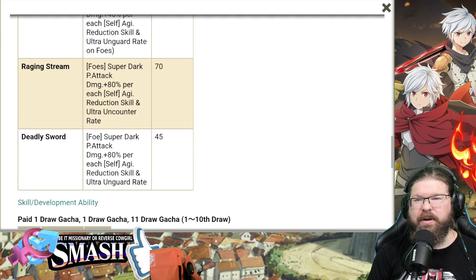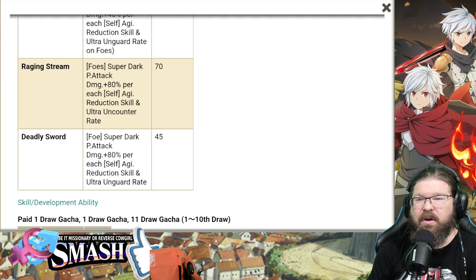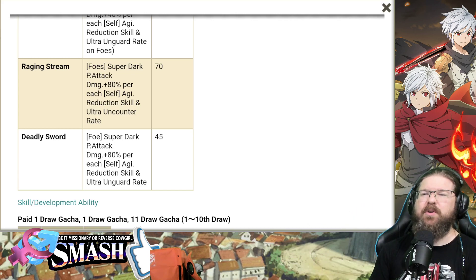Skill 3 is also a super dark physical attack, with 80% damage per each self-agility reduction skill, plus ultra and guard rate. So if she gets taunted, she's still pretty damn strong. She's pretty good all the way around.